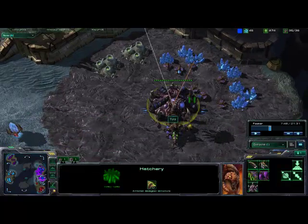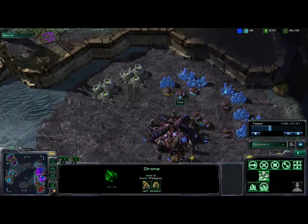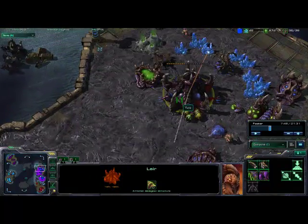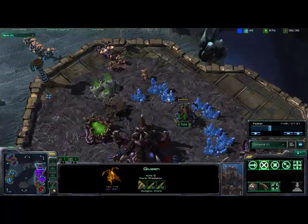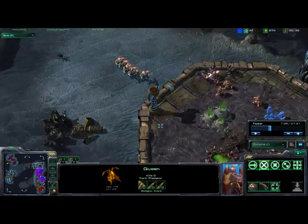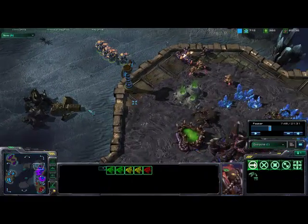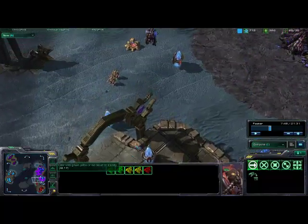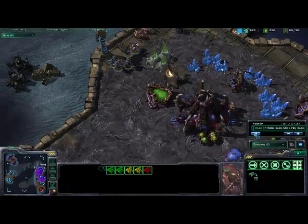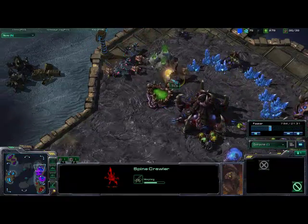One interesting thing the Zerg player did that actually gave me an advantage was he expanded early. When you expand early you take a lot of risk — in this situation he just didn't have many units to defend with. He really just had this Queen, and everything else was his friend helping him out, which didn't go over too well. I managed to significantly cripple his mineral flow.